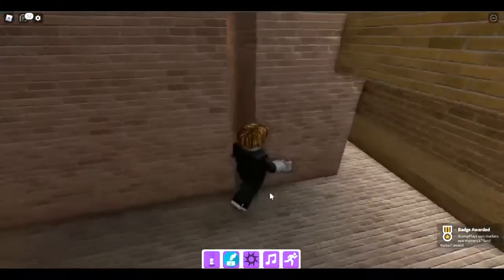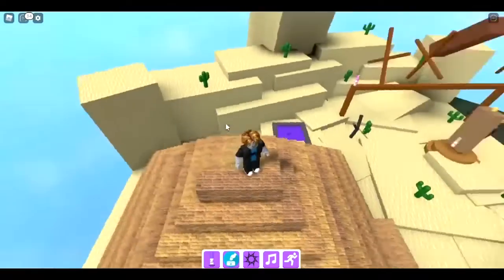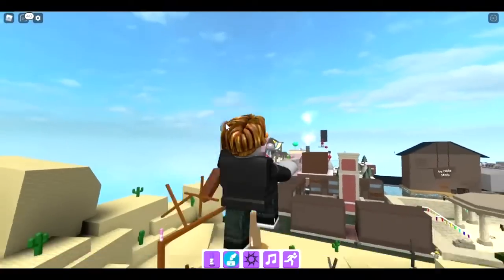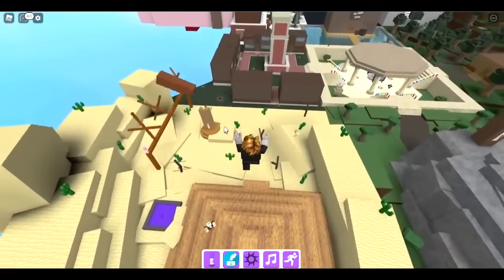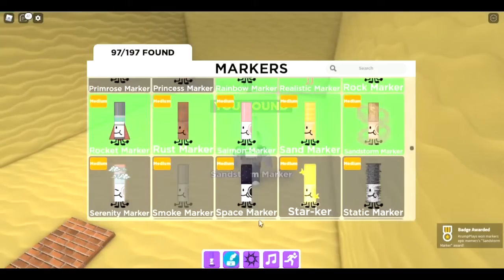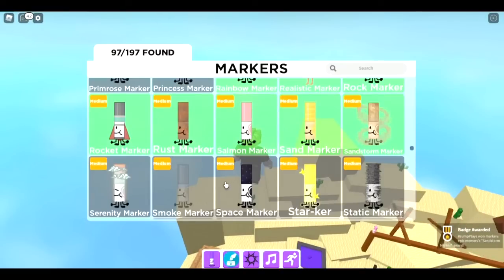The next one is the sandstorm marker — at the top. We go back to where we got the sand marker. There's a ladder up here — climb up, go to the top, and there is the sandstorm marker.